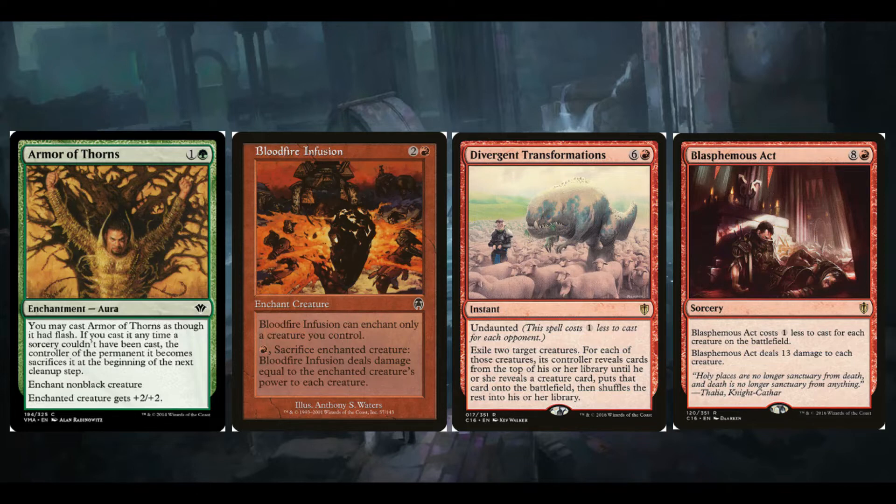Armour of Thorns is great — it's one and a green. It's an aura, and you may cast it as though it had flash. If you do, the controller sacrifices it at the beginning of the next end step. It's enchant non-black creature, and gives plus 2/plus 2. So we can either play this for two mana to bump our creature and give it two extra mana value off Livand, or play it on an opponent's creature as removal. It's modal — bump our creature or kill an opponent's creature.